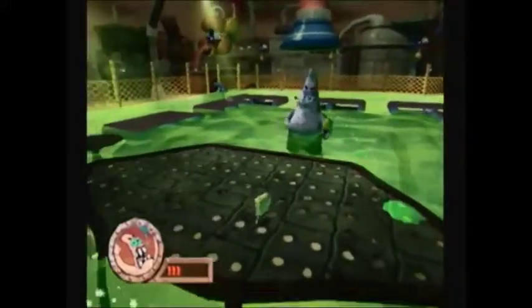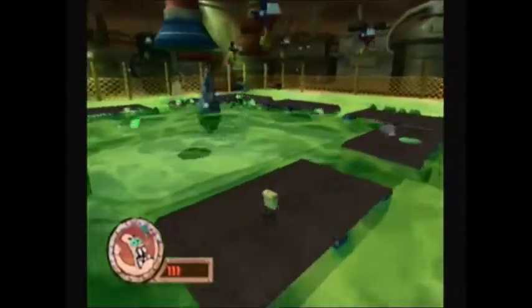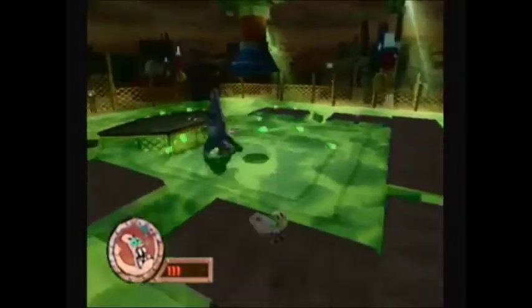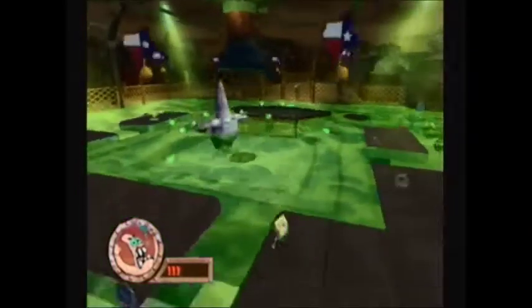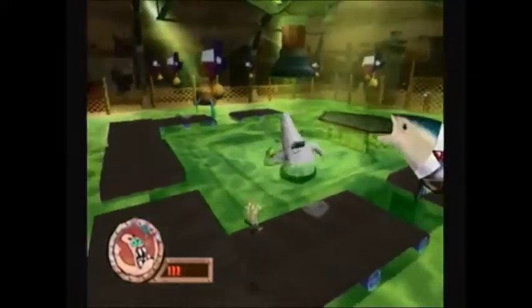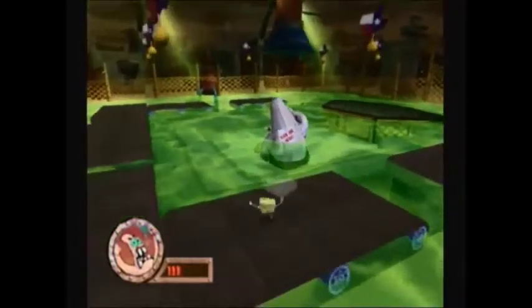Now this begins the last section of the boss fight. Once he gets dizzy he gives you an opening. Be careful on these moving platforms, and you gotta use the bubble bowl move in order to hit that kick me sign.